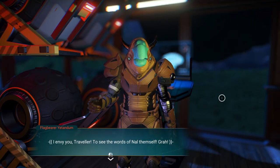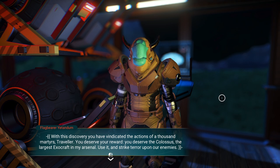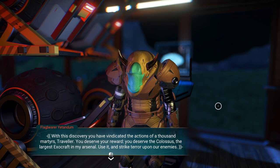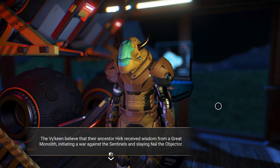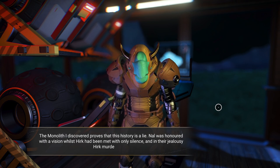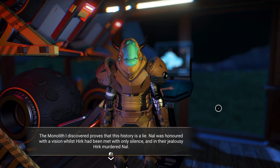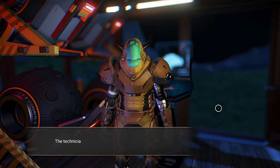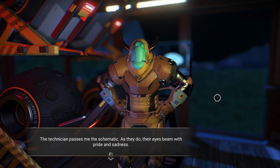'Lag Bearer, I envy you, traveler — to see the words of Nal themselves. With this discovery you have vindicated the actions of a thousand martyrs. You deserve your reward — you deserve the colossus, the largest exocraft in my arsenal. Use it and strike terror upon our enemies.' The Viking believed their ancestor Herc received wisdom from a monolith, initiating a war against the sentinels and slaying Nal the objector. The monolith I discovered proves that history is a lie — Nal was honored with a vision while Herc had been met with only silence, and in their jealousy Herc murdered Nal.